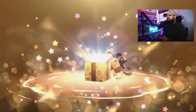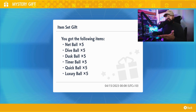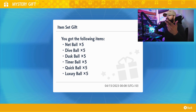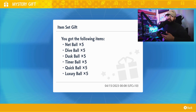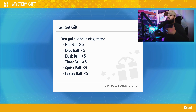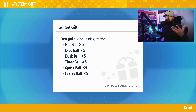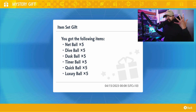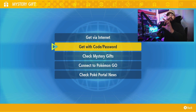Let's check out exactly what it gives us. So this one gives us five net balls, five dive balls, five dusk balls, five timer balls, five quick balls, and five luxury balls. This is definitely a good set, especially if you just recently started your adventure or you're still going through the main adventure. You can never have too many different types of Pokeballs, especially if you want options in raids.